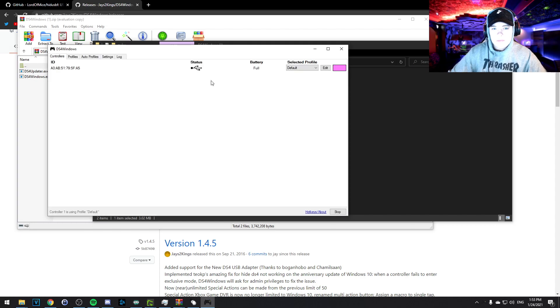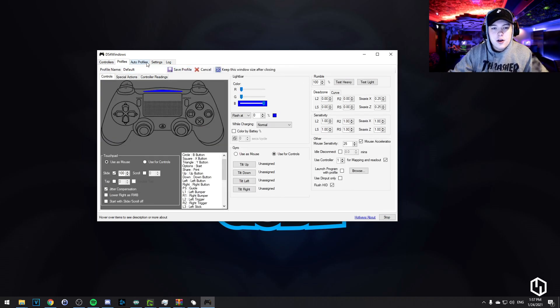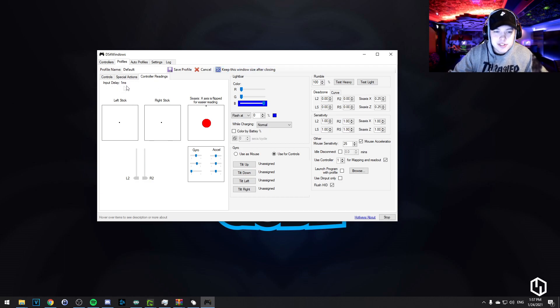Extract the DS4 Windows folder, open it, and run the DS4 Windows program. Once it's open, you should see your controller — if you have multiple showing, do the same unplug/replug trick to identify the right one. Once you've identified it, go to Edit, then Controller Readings, and you'll see your input delay. It should now read 1 millisecond. Before doing this, it was around 5 milliseconds by default — some people even had 10 milliseconds, which is huge, especially if your controller is connected via Bluetooth.